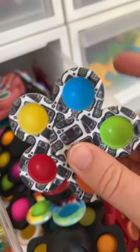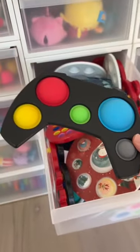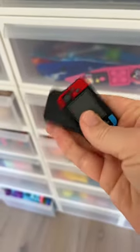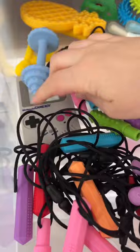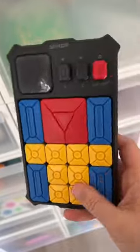This spinner is ten. This big dimple for 11. And this blue one for 12. 13 is this magnetic slider. This is 14. 15 is this Game Boy. 16 is this digit game.